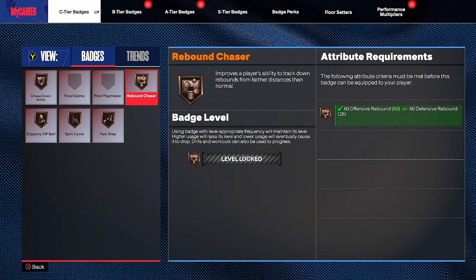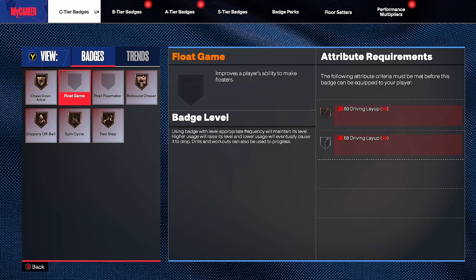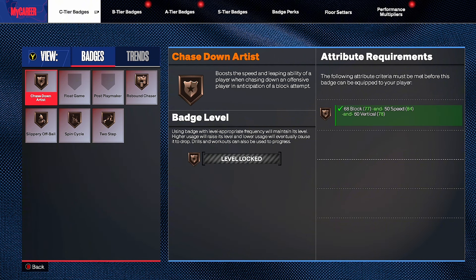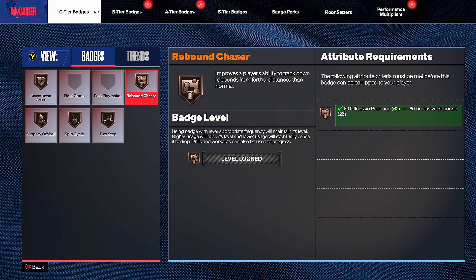A lot of people last video were asking for the best badges — I forgot to show them so I'm covering them now. Keep in mind I just made this build so none of the badges are maxed out. For C-tier: Chase Down Artist and Rebound Chaser. Chase Down Artist boosts speed and leaping ability when chasing down shots — great for chase-down blocks, even at bronze or silver. Rebound Chaser is basically Hustle Rebounder from previous years — this is how you get rebound animations. All you need is 60 offensive or defensive rebounding.